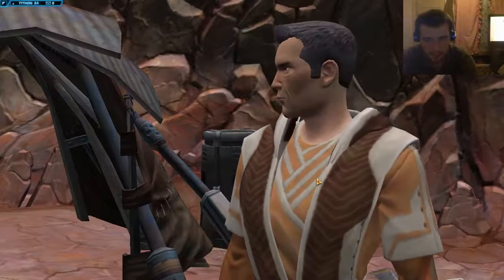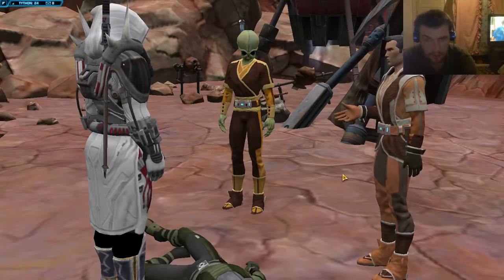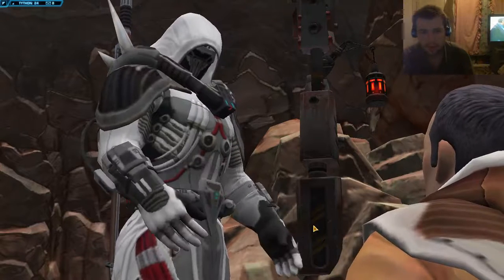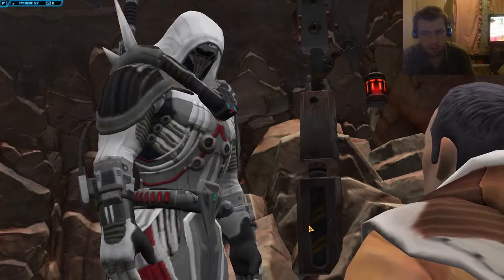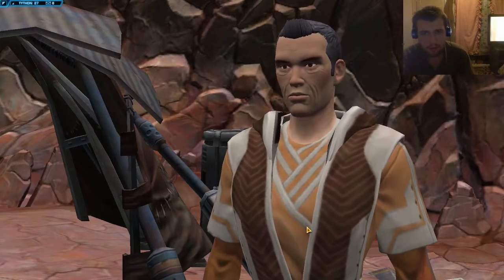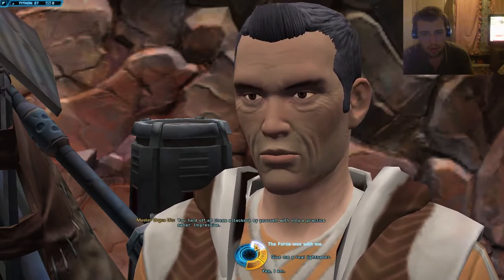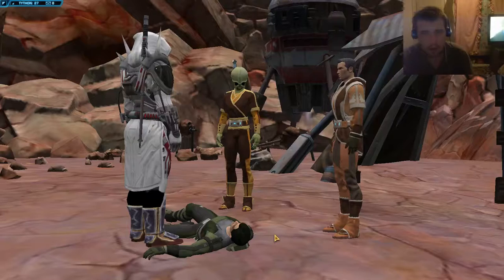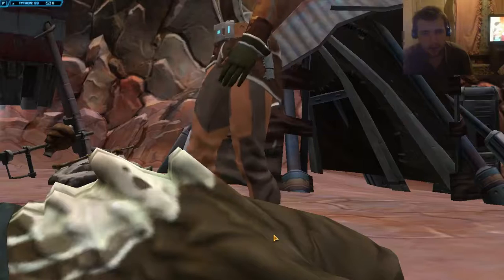You do all right — what happened here? Thank the force that you're both safe. This man's no Jedi, at least not one of us. He organized the attack on the training grounds and called the flesh raiders his soldiers. I warned the council these natives aren't mindless beasts — this is proof. This lightsaber, there's something familiar about it. You held off all these attackers by yourself with only a practice saber? Impressive. I just kicked ass, man. I deserve that lightsaber.